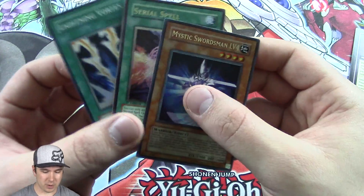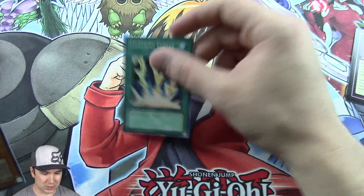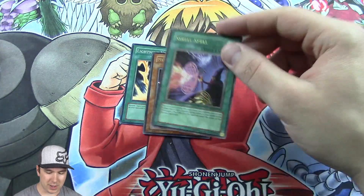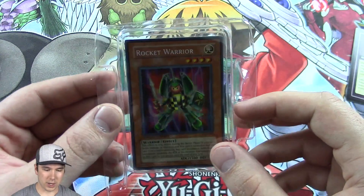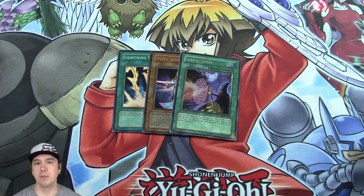For the three foils we pulled out of our packs: Lightning Vortex Super Rare — I was super psyched when that card first came out, it was such a good card. Mystic Swordsman Level 4, and Serial Spell — I ran that in quite a few decks when Potter Agreed and Linkman Duo was around way back in the GOAT format. And we have our epic Rocket Warrior, and that's it. Please check us out during the week on Monday, Tuesday, Friday, Saturday for more YouTube videos. Jabra here signing off.